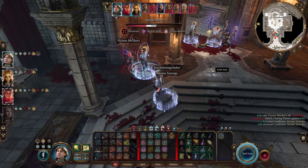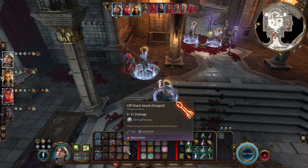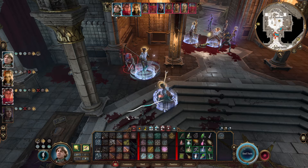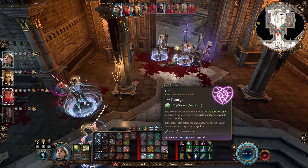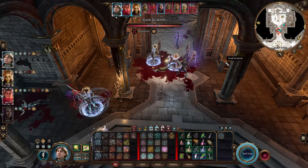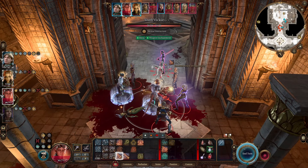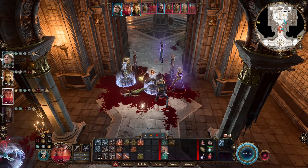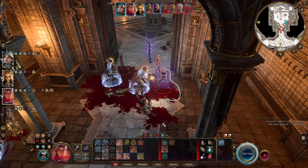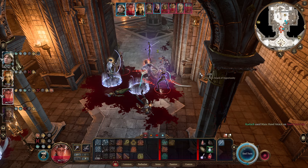I'll do Vicious Mockery on this one again. There's a small chance I crit and kill them, so I probably shouldn't do a melee swing. Should I heal up Karlach again? I think we can make an offhand shot at one of these — yeah, let's do that. This is my happy place. And then knock you down. It really doesn't look non-lethal, but it is — it's not lethal.